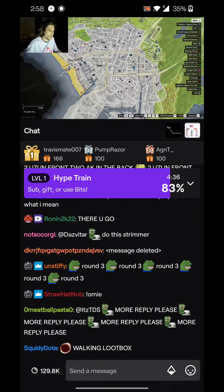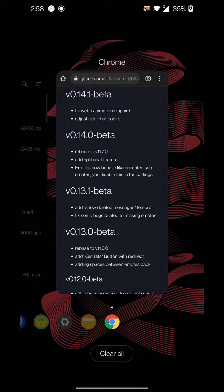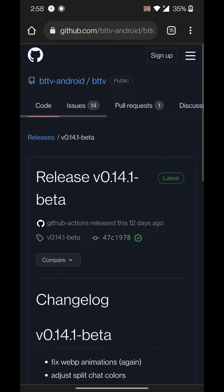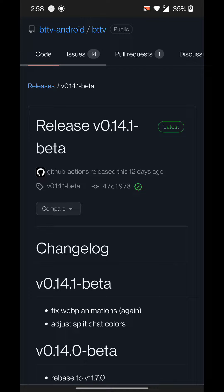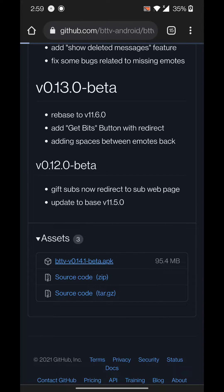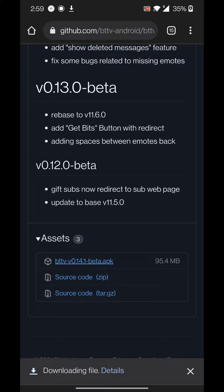Now I'm gonna show you how to get this. This is basically a custom APK, a custom application that this guy coded. Just go to the link in the description and you'll be there. All you have to do is download the APK and install it, and then it should work.